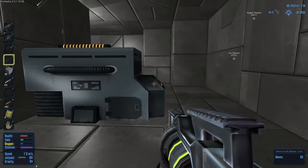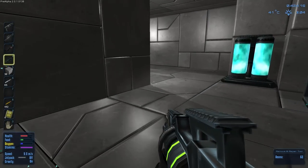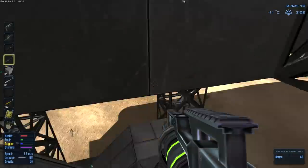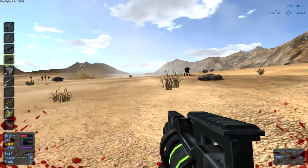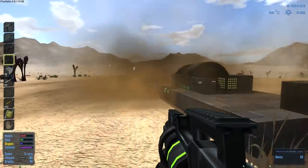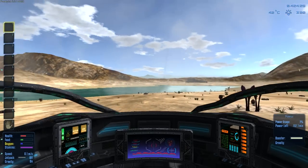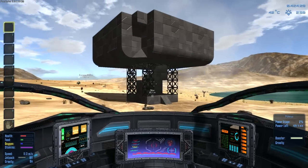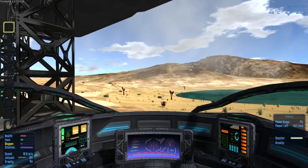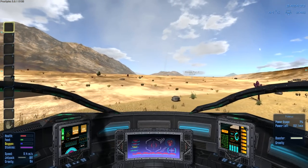Thruster's done. We'll let the electronics craft themselves for right now. Highly recommend making more fuel tanks — it will make your life easier. Looks like the vehicle grounded out over here. I'm also almost dead so we're going to need some oxygen. I forgot that I don't have full directional movement.